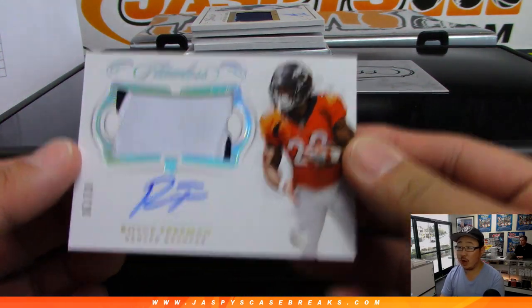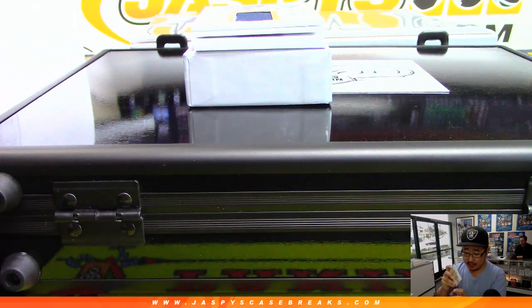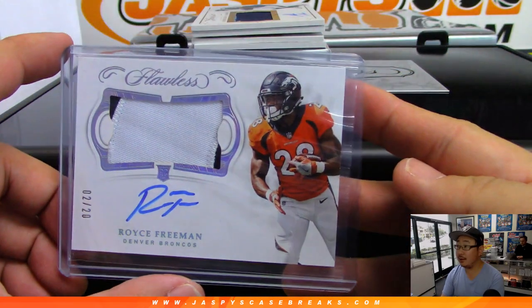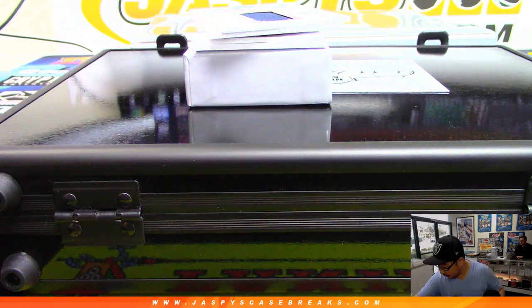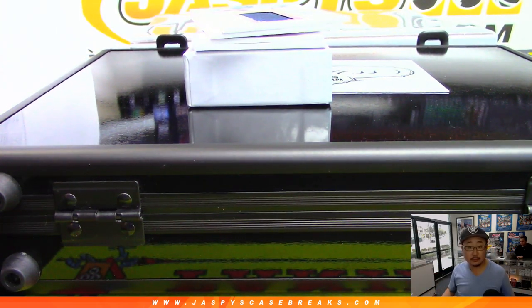Next up is Royce Freeman, Denver Broncos, two out of 20 - jersey and autograph for the Broncos, Kevin Smith with the Broncos. Let me keep track of these on the spreadsheet here. Colts hit, broncos hit, and the Cowboys hit.